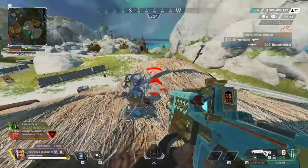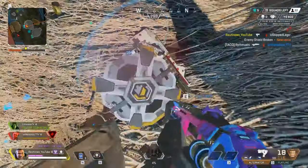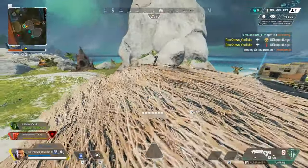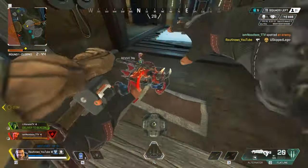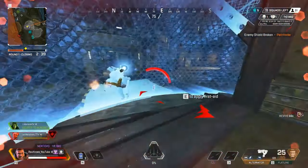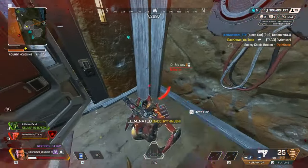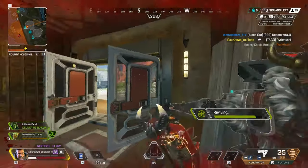During this 500-kill grind I quickly realized that Gibraltar is not a great solo legend, especially when kill grinding. If your teammate goes down far away or flat out leaves, his big hitbox makes it too easy to take damage and gives enemies an opening to push you. That said, it's a great experience for movement-based characters to try Gibraltar — playing him teaches you to play cover, and when you go back to your movement character you'll have smarter decision making.